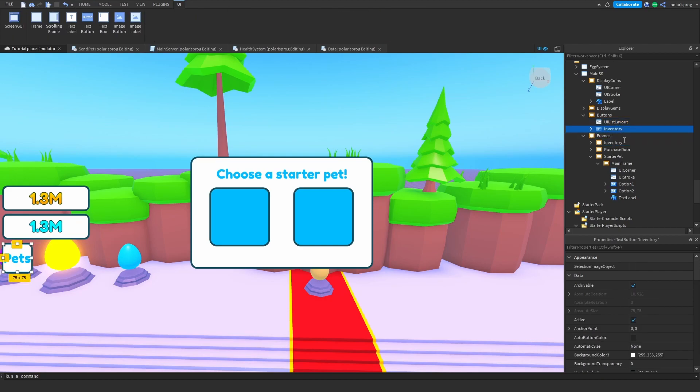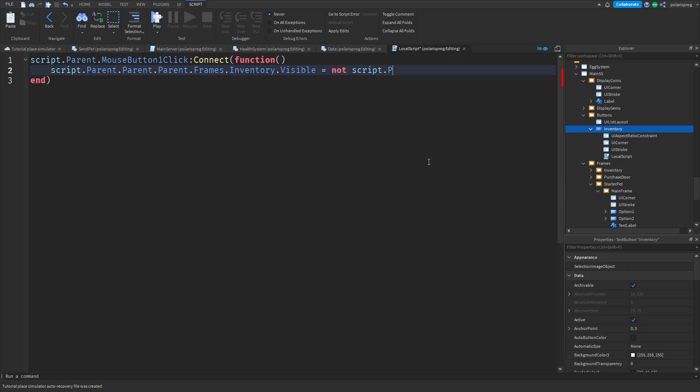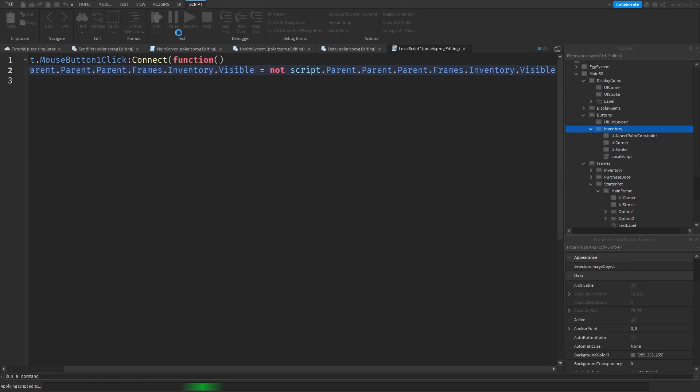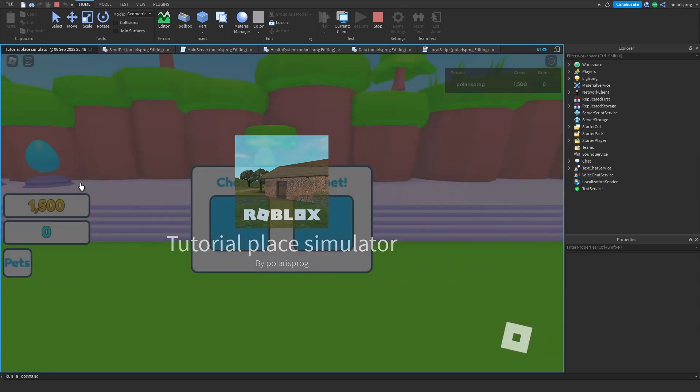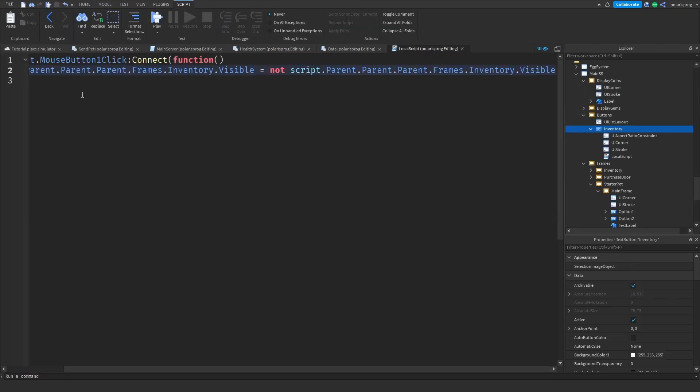This is temporary — we'll have a proper frame open/close system soon. For now I'll enter the LocalScript I added to the button and type: script.Parent.MouseButton1Click:Connect(function() — then toggle: script.Parent.Parent.Parent.Frames.Inventory.Visible = not script.Parent.Parent.Parent.Frames.Inventory.Visible. Playing the game, we're able to open and close the pet inventory, which is great.